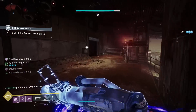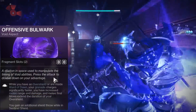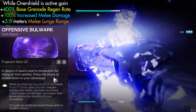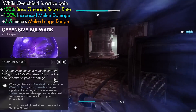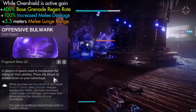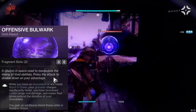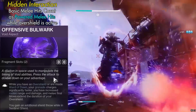Next we have Offensive Bulwark, which is equally as strong as Controlled Demolition. Pretty much anytime we have an overshield or we're inside our Ward of Dawn, we're going to gain a 400% increase to our grenade regen, and our melee is going to have increased range — kind of like Synthoceps — but it's also going to do 100% increased damage. Offensive Bulwark is also going to turn our normal melee into a powered melee anytime we have an overshield active.